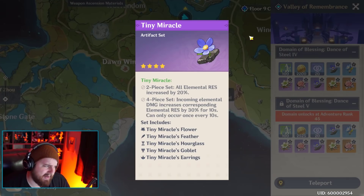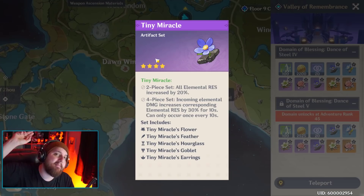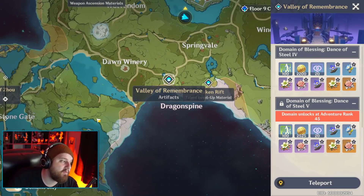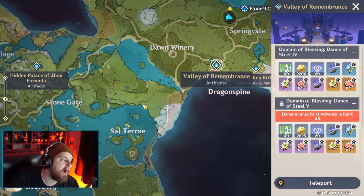Unfortunately we have the Tiny Miracle set, and in my opinion this one is not good at all. Elemental resistance increased by 20%, incoming elemental damage increases corresponding elemental resistance by 30% for 10 seconds. I don't like building mitigation like hard mitigation - not really a fan. So this set I'm going to be using on nobody. But that means two out of three drops I will be using, which is awesome. It's used on so many different character archetypes and isn't really niche - which is why I feel Valley of Remembrance is super strong.